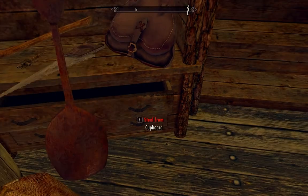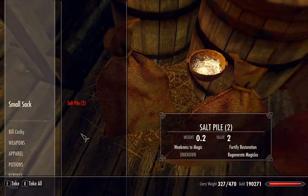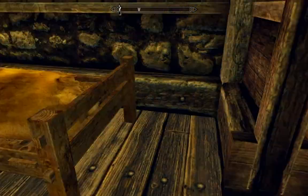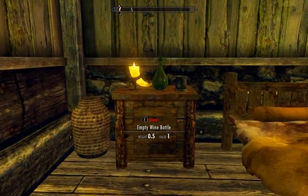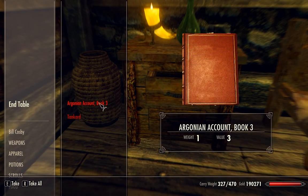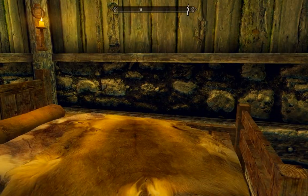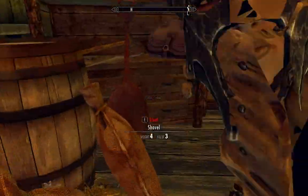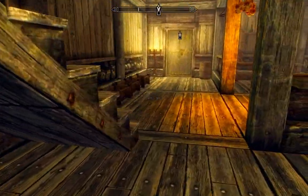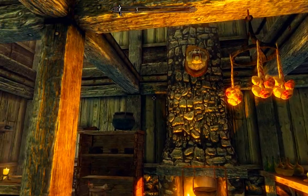Let's see what's in this cupboard — nothing. More food. In the bedroom here, empty wine bottles. There's an Argonian Account Book Three — wanted to check if there's anything special about that book, as some of them sometimes start miscellaneous quests. That one did not though. I just hadn't seen it before so I wanted to double check.